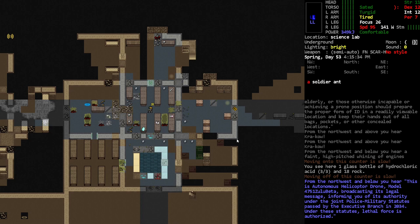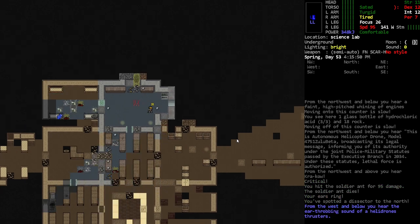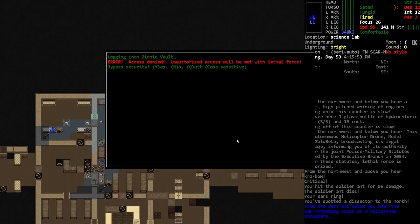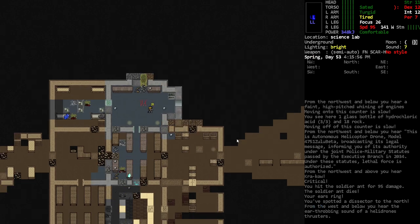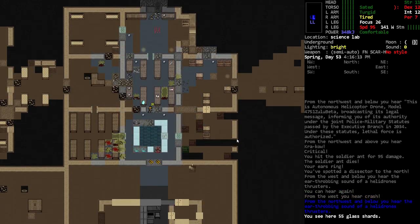It looks like there's some sort of research room right here. I think I should be able to get in there. Okay — heli drones west and below, bionic vault. Sporific induction — I really want to know what that is. I don't know if I want to hack it though because I could get the wrath of the machine. I have the science ID cards, I'll just go grab those.